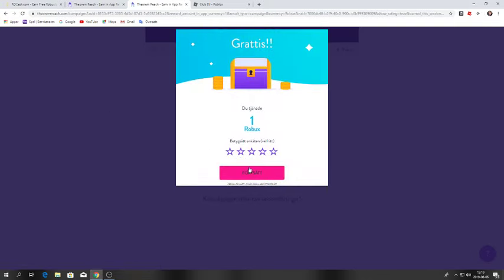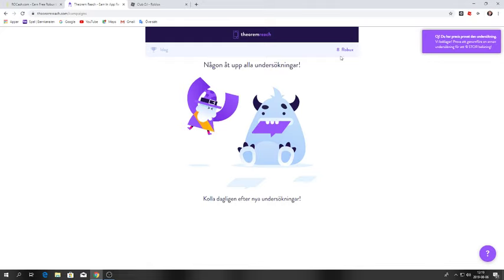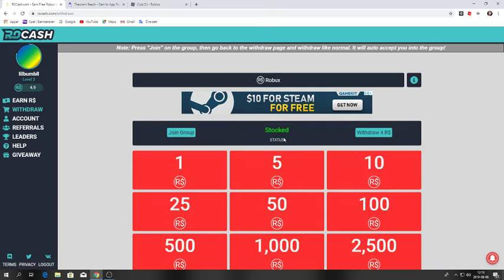Every hour or every 30 minutes you actually get some Robux. So you see, now I earned some Robux — now I got 4 Robux, 4.9 Robux. So if I go to withdraw — and by the way, you must join a group first — then you can withdraw. So you see I can withdraw 4 Robux.